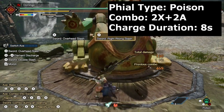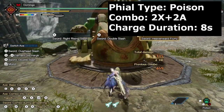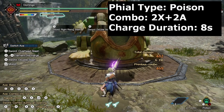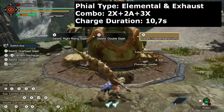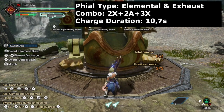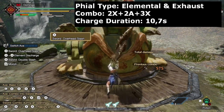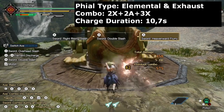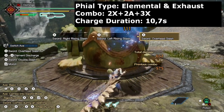Another thing I also see in speedruns, especially useful with a power phial which is tricky to get amped: if the monster hasn't seen you — check the red or yellow eye icon at the top left of your HUD — hide behind the monster and aim for a Soaring Wyvern Dive Bomb. This move gives you the most build-up to get amped. With an exhaust phial, one dive bomb fully amps you; with a power phial you need two or three, but it's still a very useful combo.